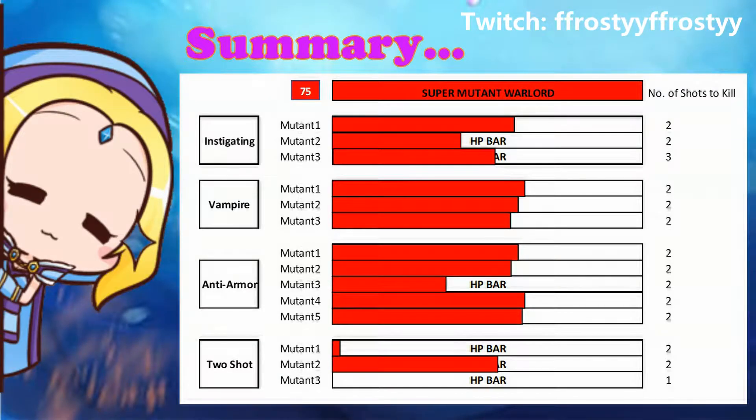Apologies for the limited sample size, but in summary, you will notice that an uncharged Gauss shotgun is able to kill a level 75 super mutant warlord in less than three shots. In terms of reliability, vampire and anti-armor prefixes have fewer variations. In terms of damage output, two-shot seems more powerful, as it was almost able to take out two super mutants with one shot — especially impressive when you equip the adrenaline perk card.